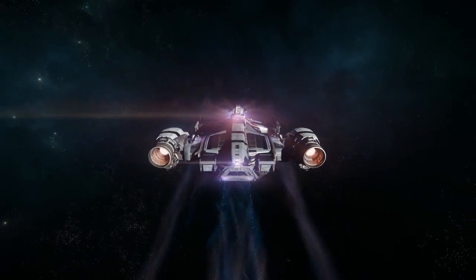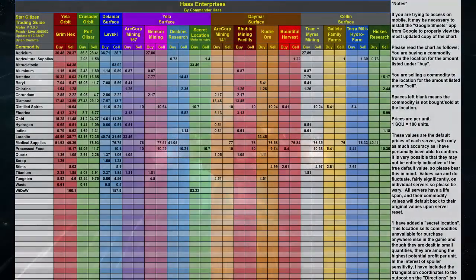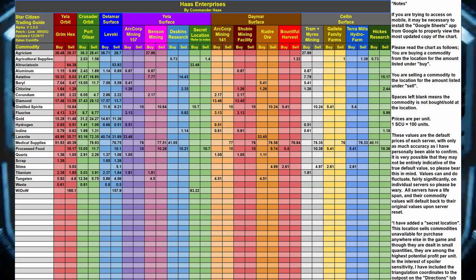I've tried to salvage cargo with an Aurora, and I don't recommend it. I've pre-planned my route today using a trade guide created by Commander Haas. There are several similar guides on Reddit and the Spectrum forums, but I like this one because I find it to be the most easily readable. If you prefer an app, there are a couple of options there as well. I'll link everything in the show notes.